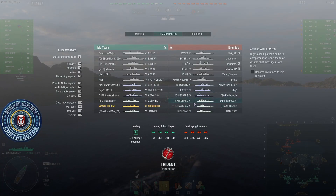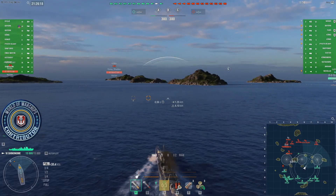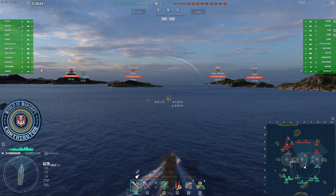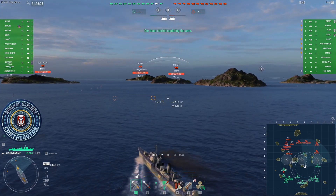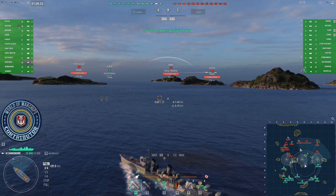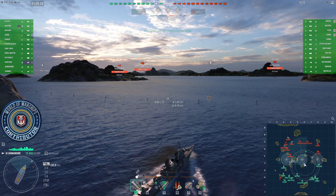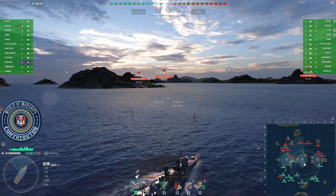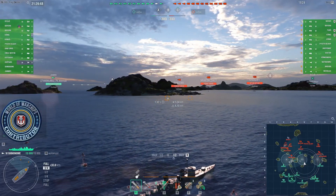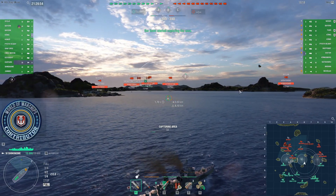We've got Nicholas, Anishan, Atsuharu. We've got 8km torps. I'm getting nice spotting from the CV here. I think the Nicholas is the closest ship. We'll see very quickly — swaps to the Anishan.